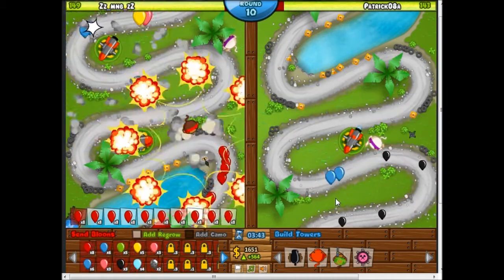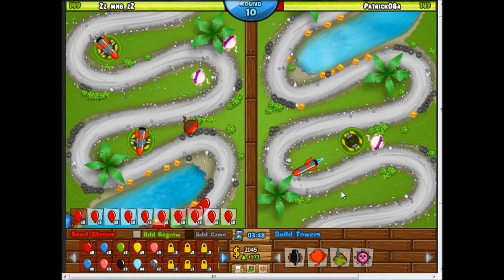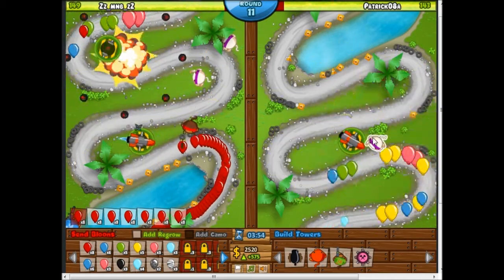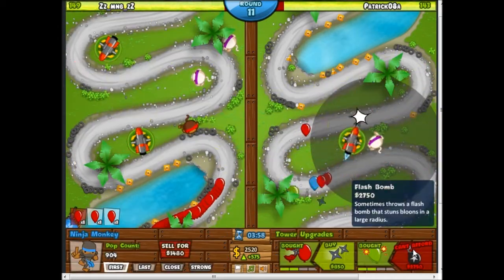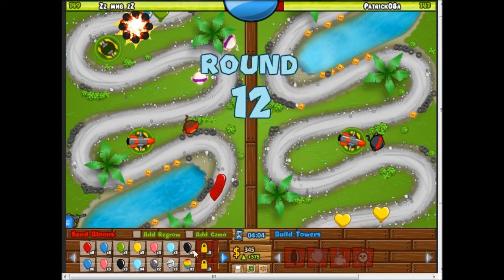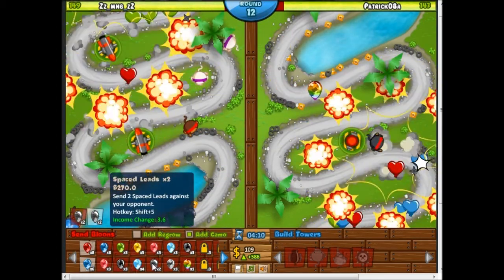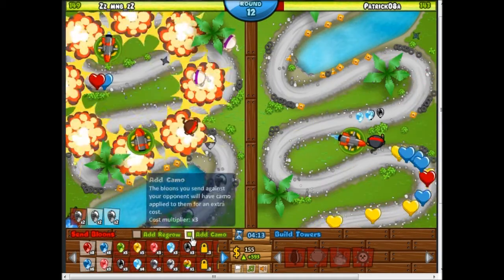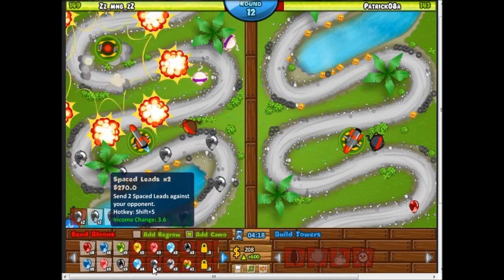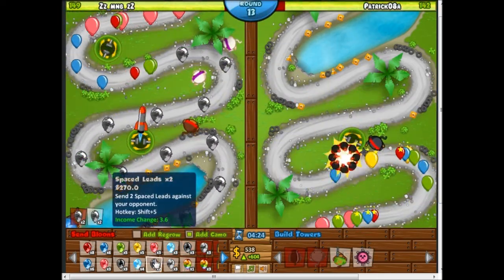That's probably not a good idea because it's almost time for camo lead — it's round 12. This is probably bad because I don't have very good camo detection, but I'm going to try it anyway. I'll send some more camo lead at him, because even if he can kind of handle it, I'm not sure if he can completely defend against all of these camo lead bloons. So I've still got a chance that I can defeat him with this.